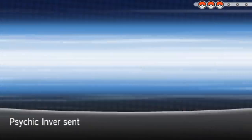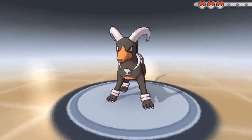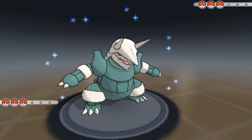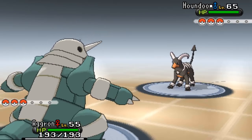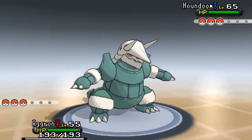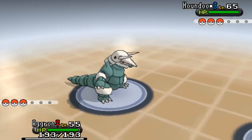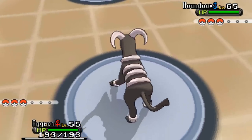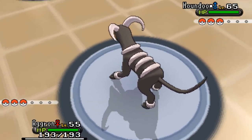Alright, we've got Houndoom here - fire and dark type. In an inverse battle I can use steel type moves against Houndoom because they'll be super effective, and dark type moves will be super effective too. I've got Flash Cannon - let's go for that. This is a max health, max special attack Flash Cannon set with Ancient Power, Flash Cannon, Surf, and Fire Blast on choice specs with a modest nature.